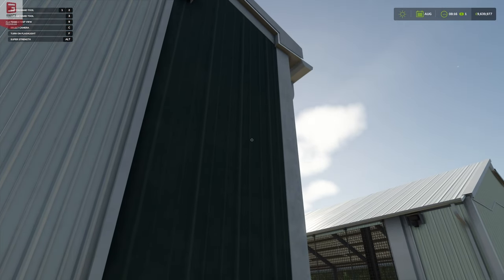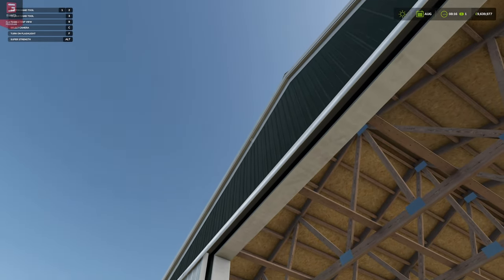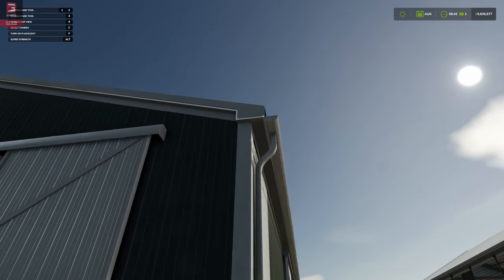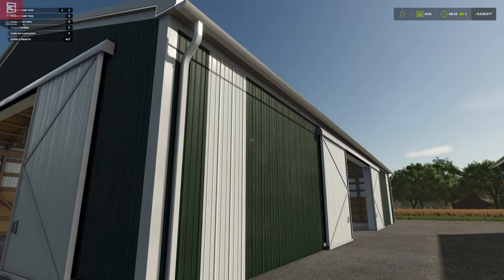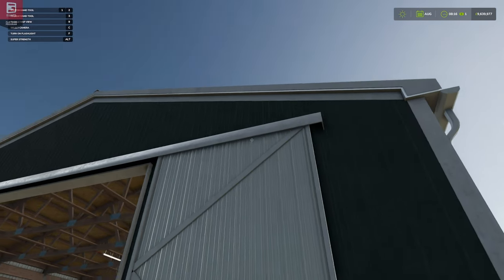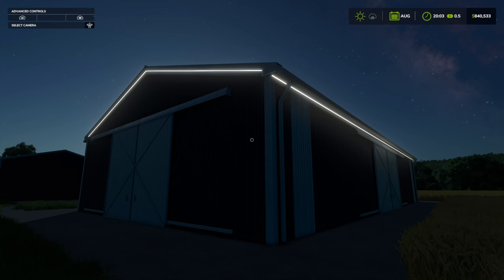I did get a screenshot sent to me afterwards showing the illumination around the outside of this shed. I don't think it's actually part of the build I was sent, but I'll drop a screenshot of it at night in the dark with the illumination around it — it looks absolutely stunning. There it is — doesn't that look so good?